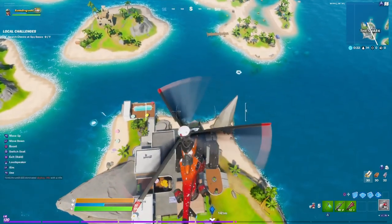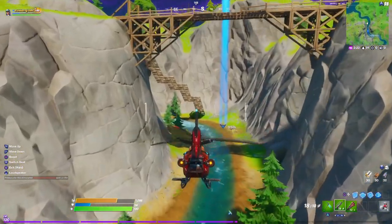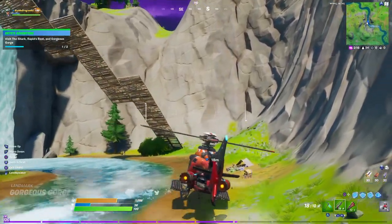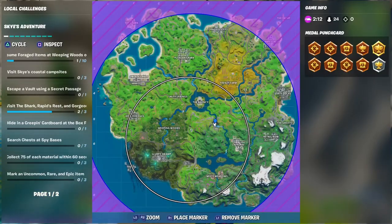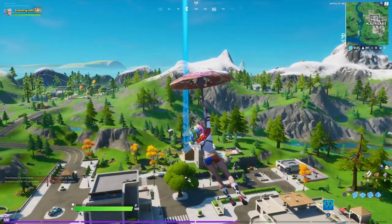That's our first location. The next one is at the waterfalls — right under that bridge there's a little rest area with a little campfire by the waterfalls. There you go. I think the waterfall area is called Gorgeous George, right there on the map.